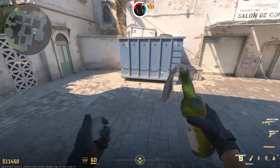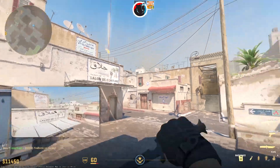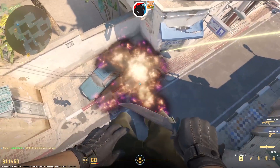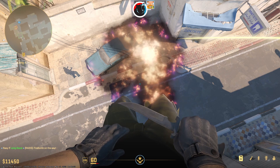Jump on top of the barrel and get yourself into the corner there. Aim for the little box on the wall and jump throw. This Molotov will force enemies out of position even more so than in CSGO, as Molotovs in CS2 have a much bigger spread.